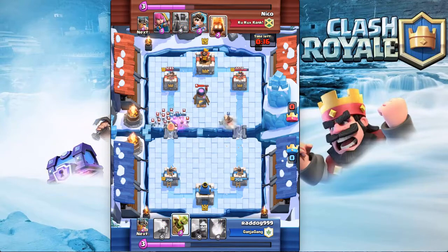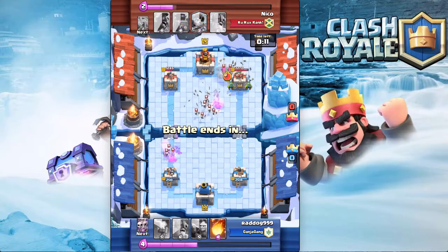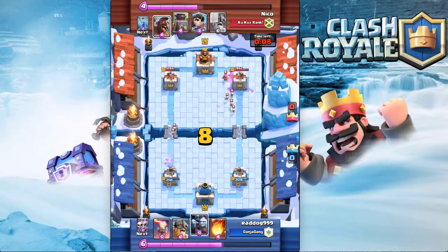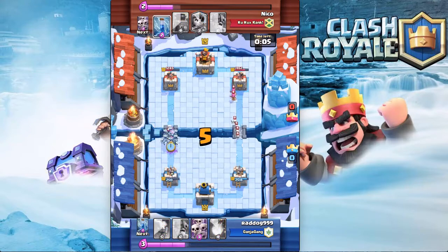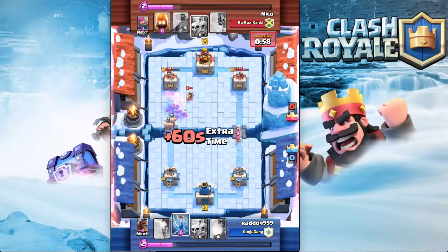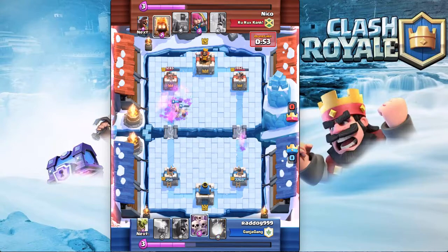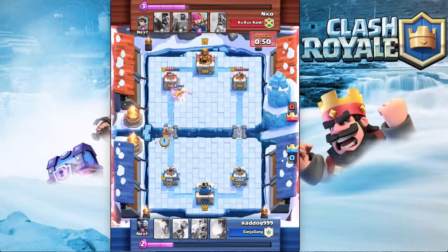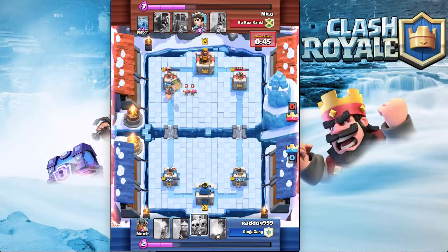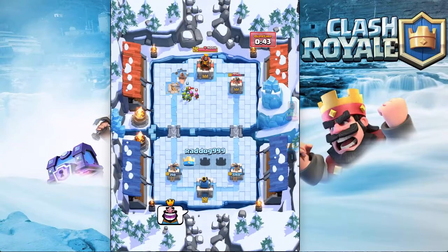I come with the hog to get that furnace down and throw the goblin barrel — nothing really happens. So he's at 250, I'm at 1245 on my lower tower. The minion horde was a great counter. Then he throws the princess and he really doesn't have a counter — boom, I zap. The elite barbs get to the tower, that's down to 980. I'm still at 250 and boom, there goes the tower. Crazy stuff.